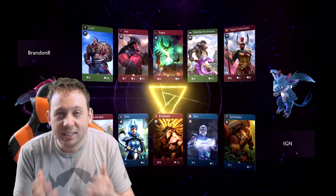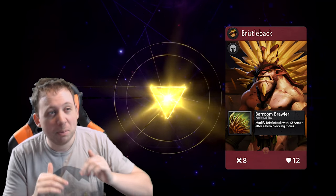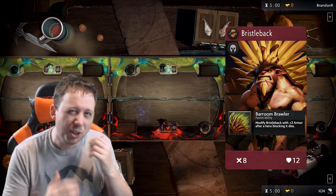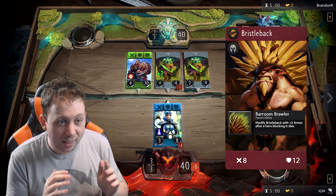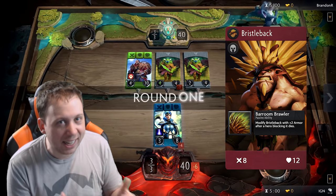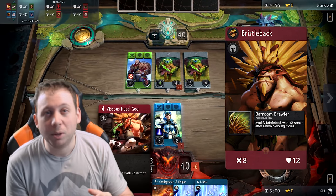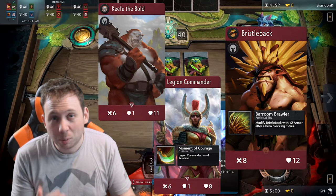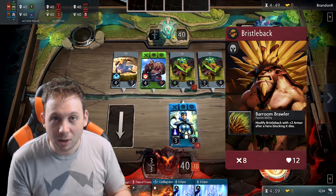All right, Bristleback. First things first, let's talk about this guy's stats. In terms of raw numbers, this guy has some of the most impressive stats in the game, even among red heroes. Sure, he's not quite as beefy as Axe, but he easily competes with other red heroes like Legion Commander and Keith the Bold. The only thing he's missing as a red hero is armor — he's actually the only red hero we know of right now that doesn't have any armor.